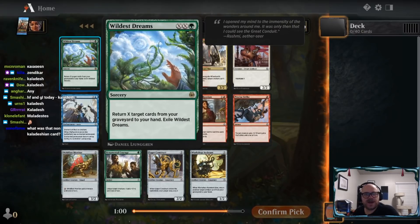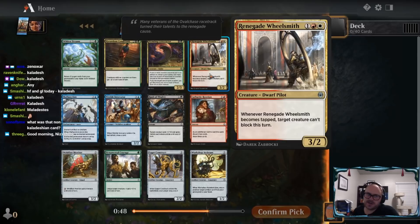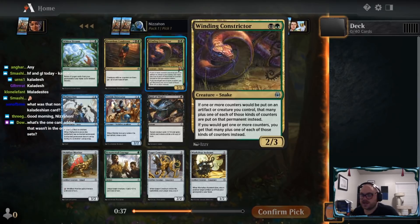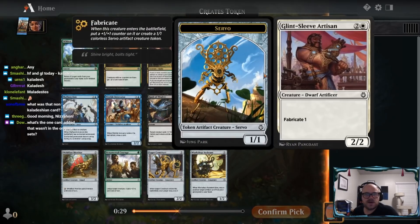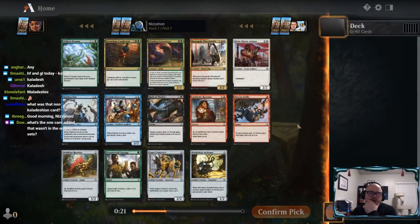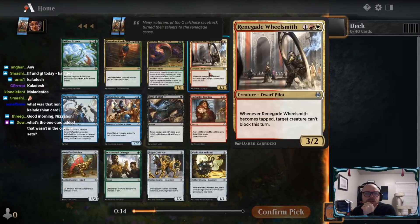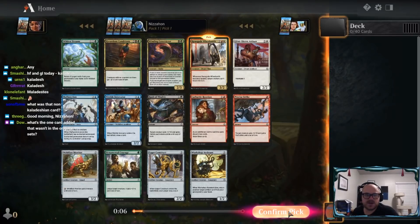Wildest Dreams isn't bad - it does take some setup, but a lot of mana is really the setup to make it really good. Renegade Wheelsmith is quite good. If this is anything like the last Kaladesh, aggressive decks are going to be pretty good, especially those that utilize vehicles. Winding Constrictor is pretty good. Sculpting Steel is the one card that was added, for those asking. Glint Sleeve Artisan is a nice little card. I think we're taking one of these signposts - it's just a question of which one. I honestly think I like the Wheelsmith a little bit more. It asks a lot less of you than the Constrictor does, so I'm going to take the Wheelsmith here.